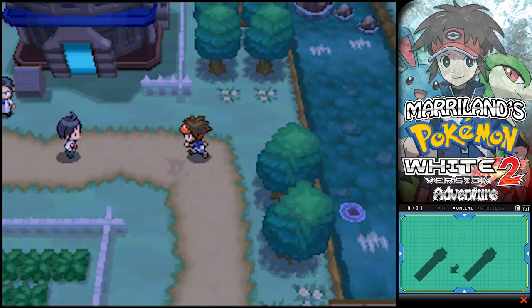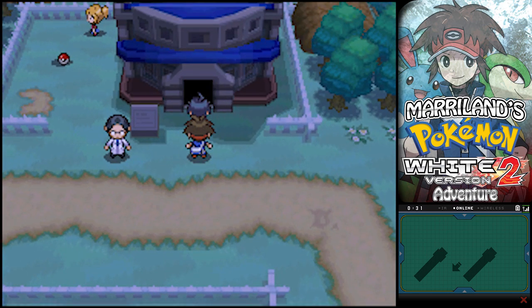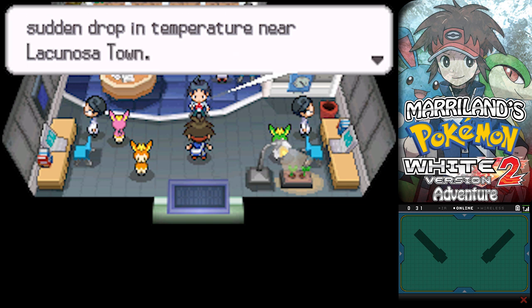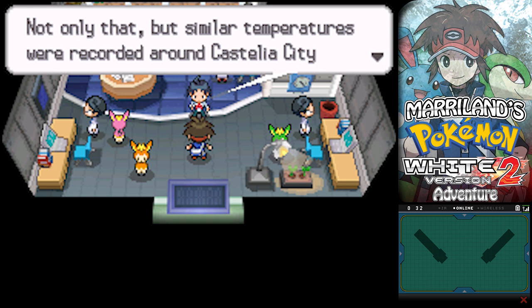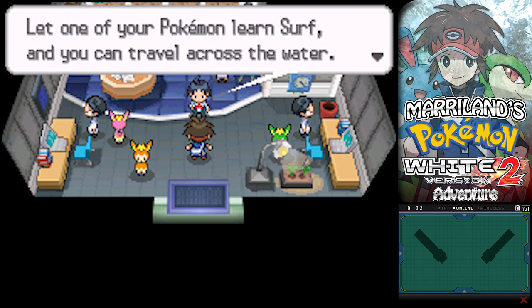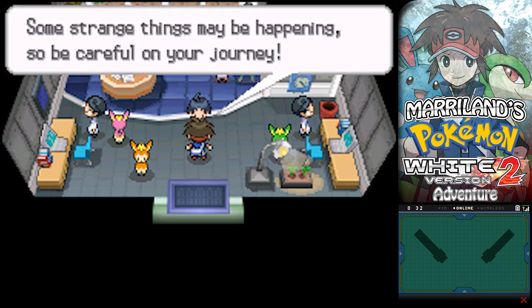Assuming you've gotten your badge and you've cleared out the Plasma Frigate, you'll find this NPC over here. She mentions a sudden drop in temperature near Lacunosa Town - down as low as 58 below zero - and similar temperatures around Castelia City and Driftveil City. On top of that, there's the incident with Team Plasma! She hands over a hidden machine that contains Surf. With this, go to different places and check what's going on. Let one of your Pokémon learn Surf and you can travel across the water. Excellent HM - pretty much the best Water-type attack you can get in the game, at 95 power.